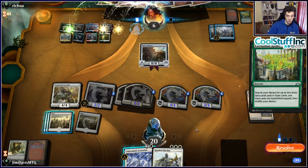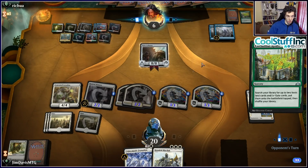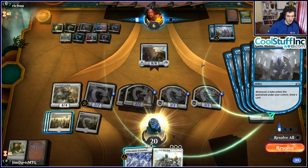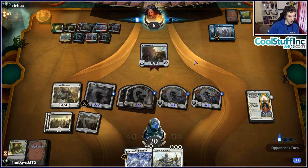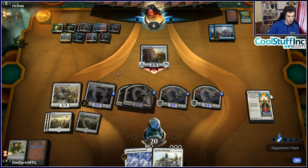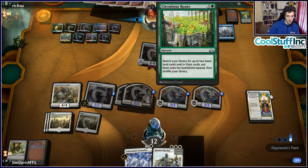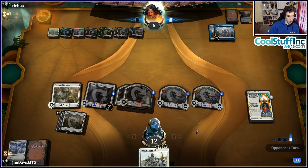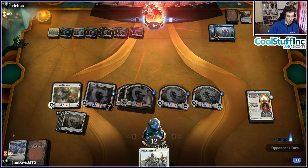We try to get Pteramander online — we have four spells in the bin and draw a Herald. We'll hold Pteramander and play Herald instead, since Pteramander gets better as the game goes on. The opponent plays Kindling Phoenix, which is a very good card against Mono Blue — it's so hard to deal with without Lava Coil. We try to evolve Pteramander and defend it with Dive Down, but the opponent has Angrath off what appears to be a Grixis mid-range deck.